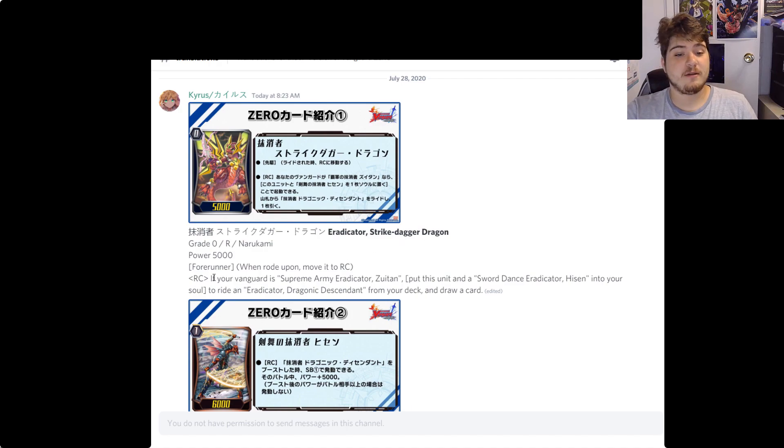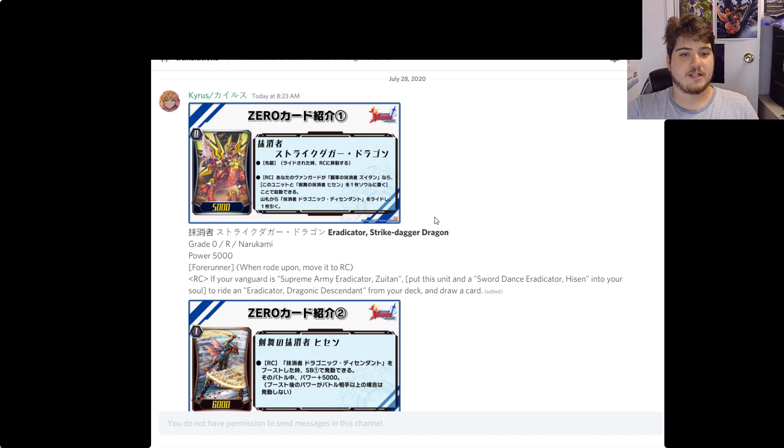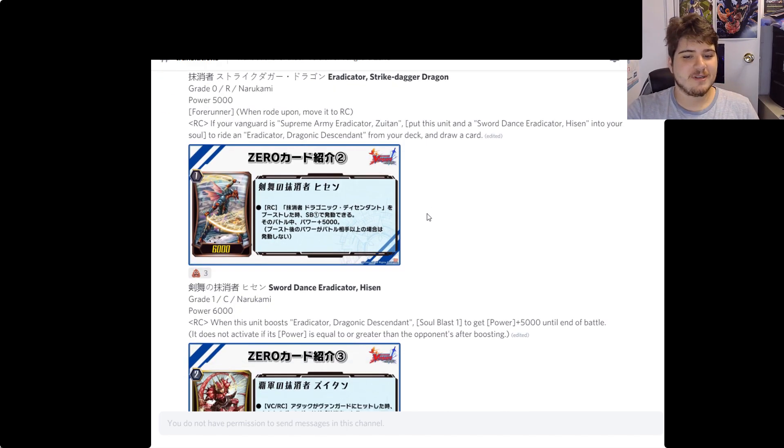The Eradicator Structure Dagger Dragon: if your vanguard is Supreme Army Eradicator Zooten, put this unit and Sword Eradicator Harrison into your soul to ride an Eradicator Descendant from your deck and draw a card. This is basically the ride chain — a superior ride for Eradicators.